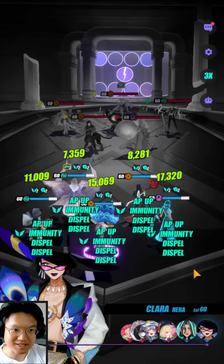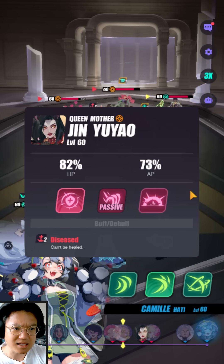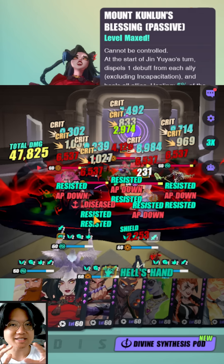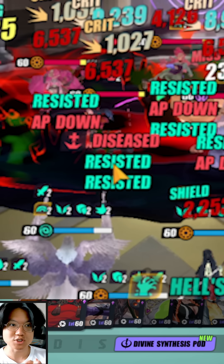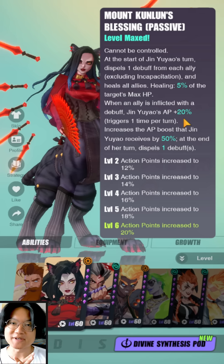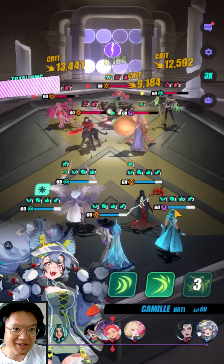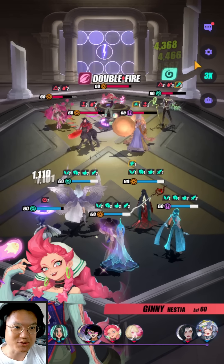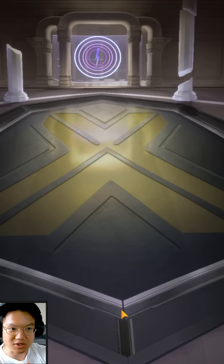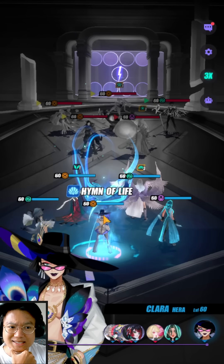Last try before I revamp the whole setup again. Push our AP — hopefully we can reduce her AP. We did get the AP reduction on Jinyu Yao but didn't apply the heal block. Now we're screwed because we can't take out the Genie instantly. This is definitely not a very viable strategy because you're going to lose a few times due to RNG. Maybe making her the speed lead with a little more speed might ensure a more consistent AP difference.